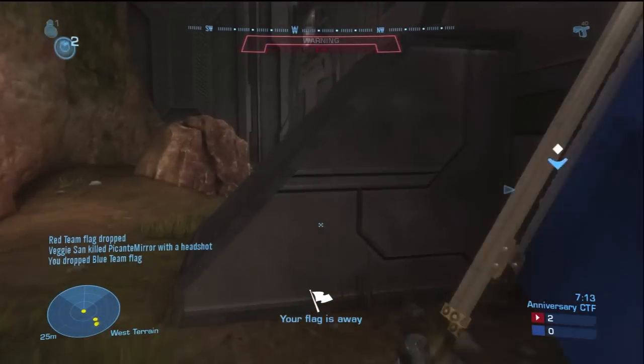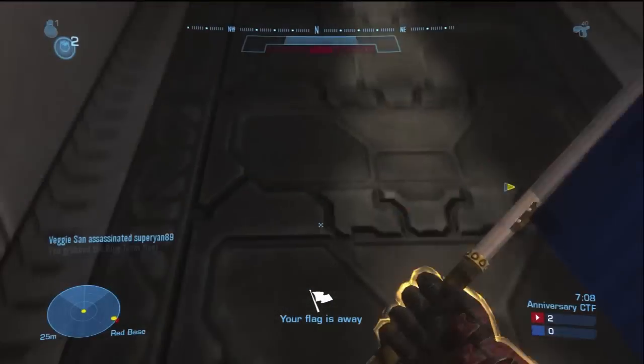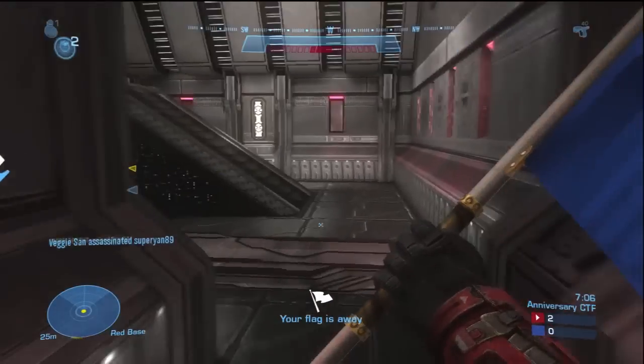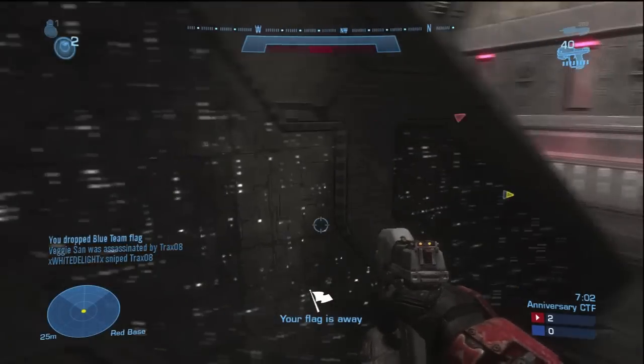There is a jump up on the side of the base if you haven't played this map before — you can go through the glass right here. There's also glass right above the flag spawn that you can go through. And yeah, those are some quick tips on Beaver Creek.